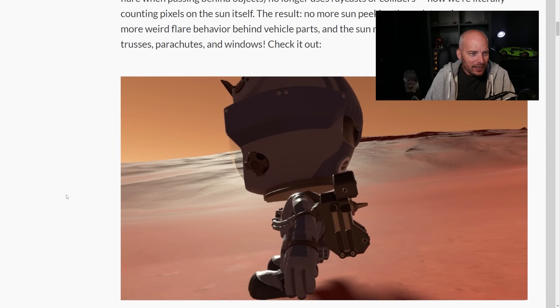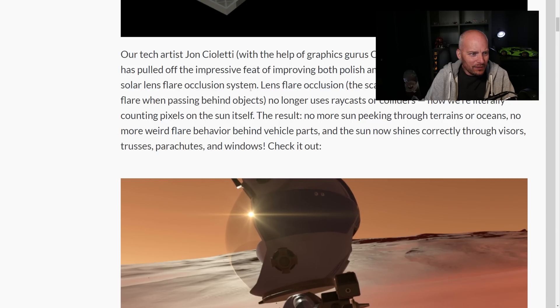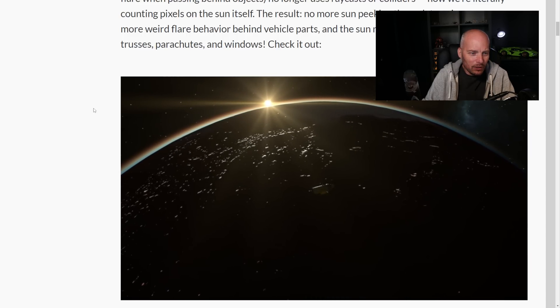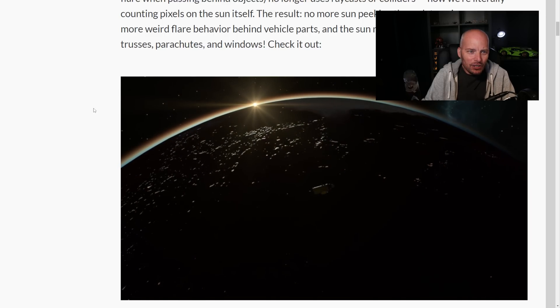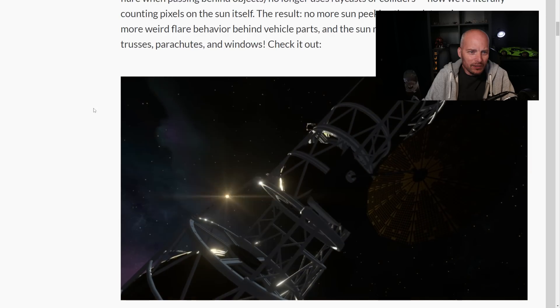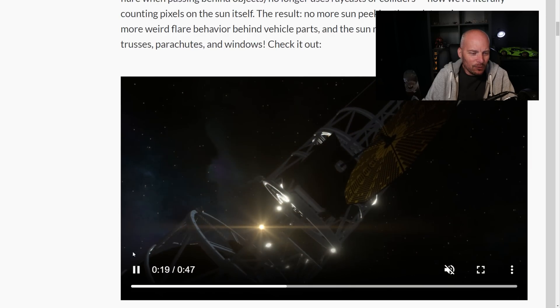And even by the helmet itself. Their tech artist John Xeloti has pulled off the impressive feat of improving both polish and performance by overhauling the solar lens flare occlusion system. The sun's lens flare disappearing when hiding behind objects no longer uses raycasts or colliders — now we're literally counting pixels on the sun itself. You can actually see that on a per-pixel basis as it disappears behind the apparent horizon. The result: no more sun peeking through terrains or oceans, no more wild or weird flare behaviour behind vehicle parts, and the sun now shines correctly through visors, trusses, parachutes and windows, as we've seen.